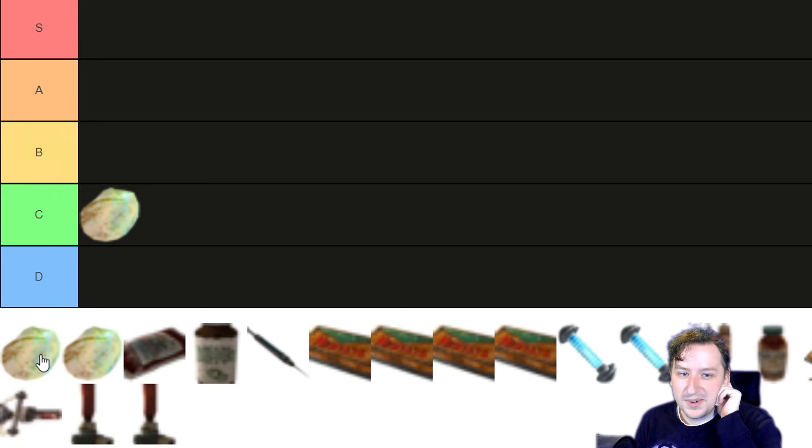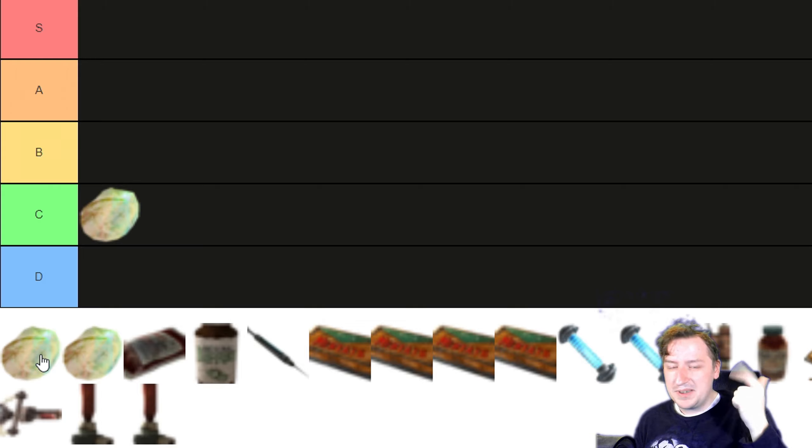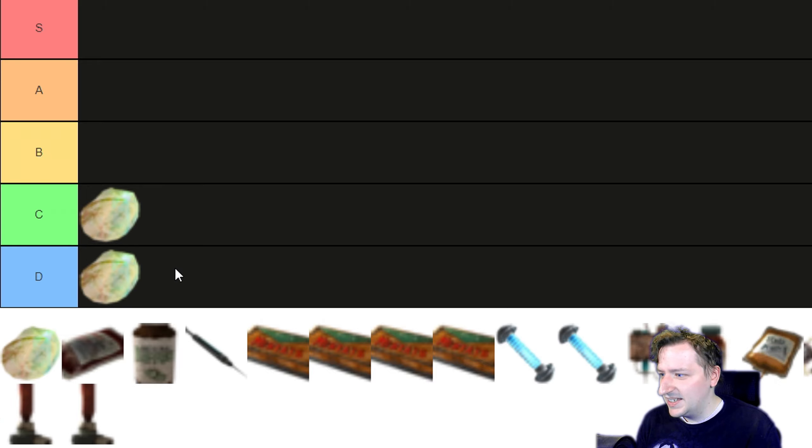Next up we have the Queen Pheromones, which are kind of similar. They give you minus 3 Perception, minus 3 Intelligence, and plus 3 Charisma. So if you need a Speech Check they could work, but minus 3 Perception and minus 3 Intelligence means you're not lockpicking or hacking anything, which is kind of a bummer. If you do need that extra Charisma boost, take this — although I think Alcohol actually gives you roughly the same. D tier, not as good as just regular Ant Nectar.